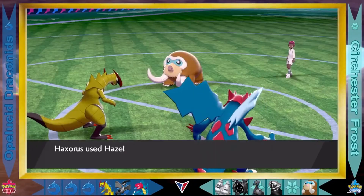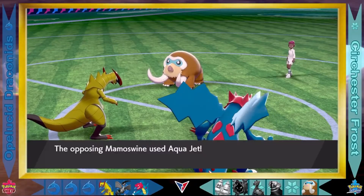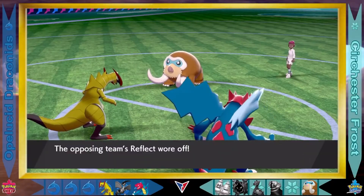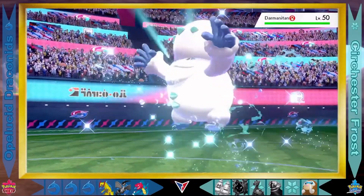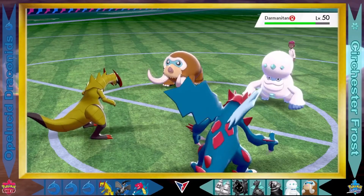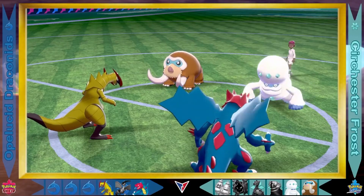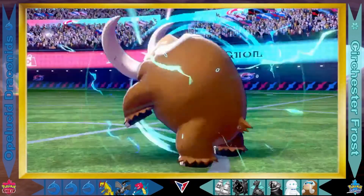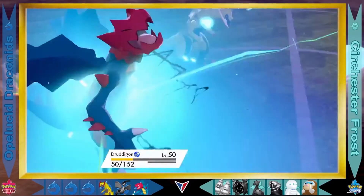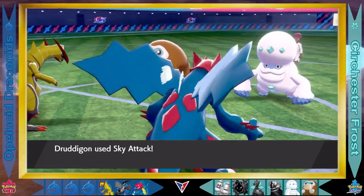That is four Pokemon taken out, as Haxorus goes for the Haze. Four Pokemon now taken down from the Surchester Frost — they are showing some serious domination. Mamoswine tries the Aqua Jet on Druddigon, not very effective. That Reflect wears off on the side of the Surchester Frost. Darmenitan comes out, immediately taking damage from Haxorus as Darmenitan sets up for a Solar Beam — though Haxorus doesn't have a very good special attack. A Fusion Bolt comes from Mamoswine and hits Druddigon, who takes that damage well from the not very effective move. Druddigon becoming cloaked in that harsh sunlight.